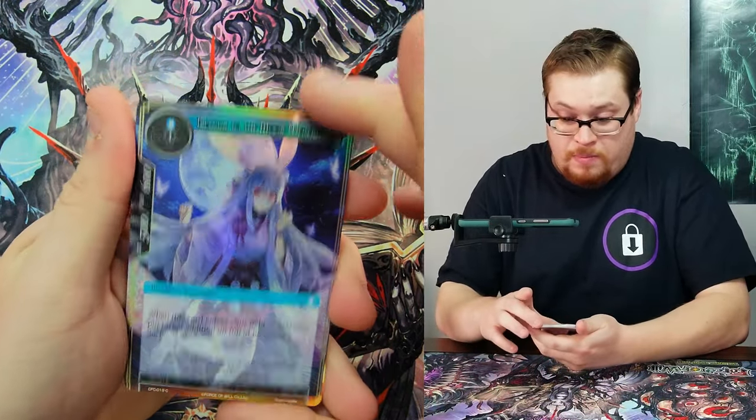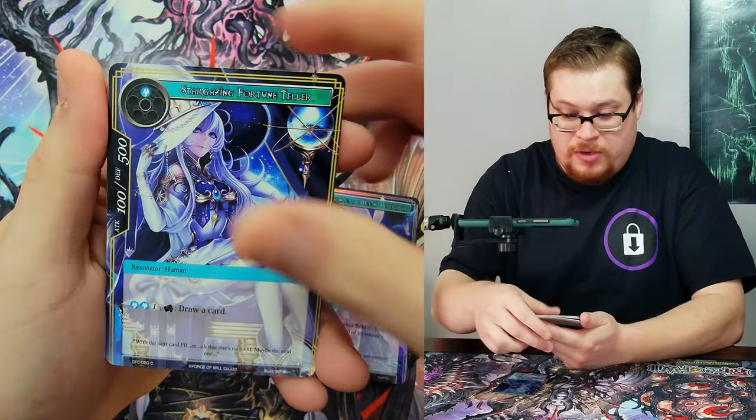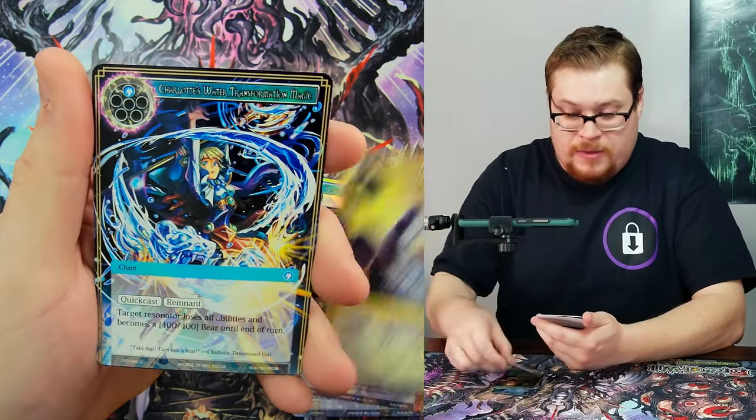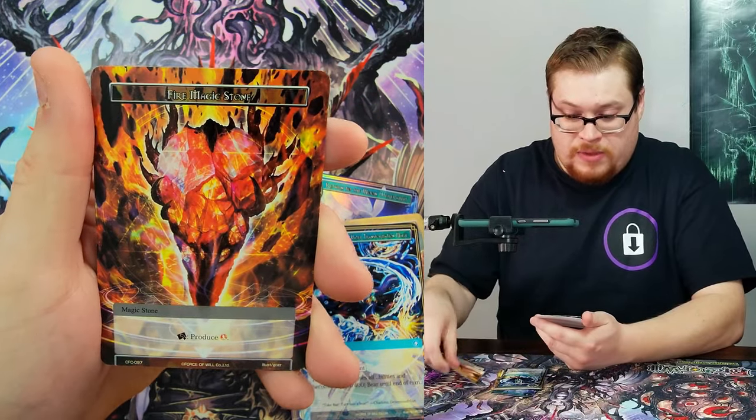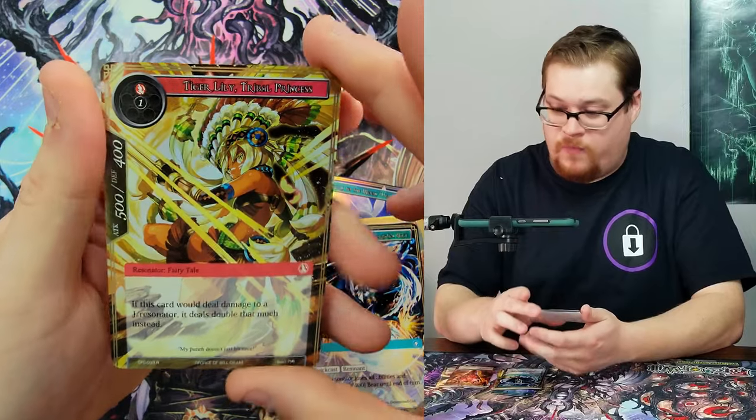We got our little bunny moon girl, Werewolf Bunny — that's a sweet card, I really do like that card. Invitation of Disaster again and then Tiger Lily Tribal Princess foil. Coming down to it, just a few more.